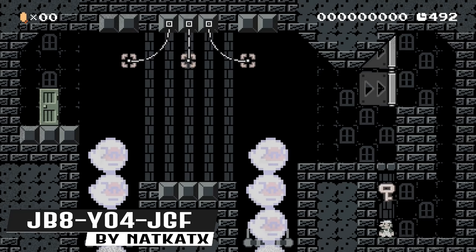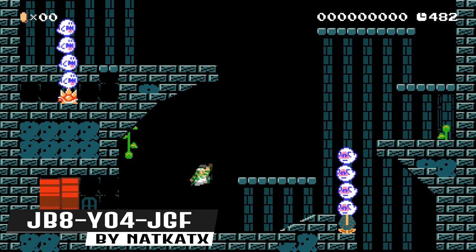He dodges deadly boos and bounces off of skeletal koopas to buy enough time for a mysterious door to appear and to escape. Luigi feels instant regret when he realizes the door warped him into his most dreaded venue — a haunted mansion. Finding his friends is still his top priority, so he presses onward.